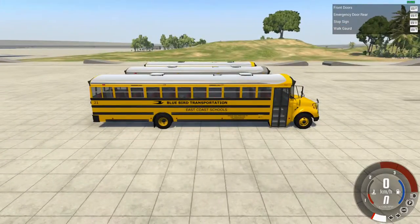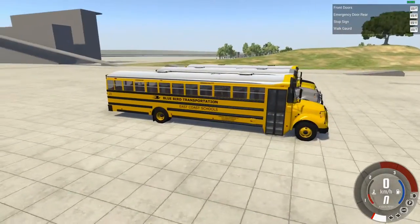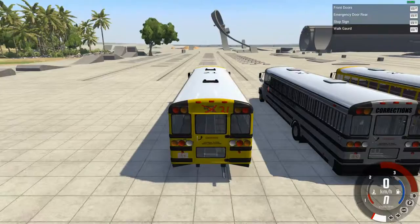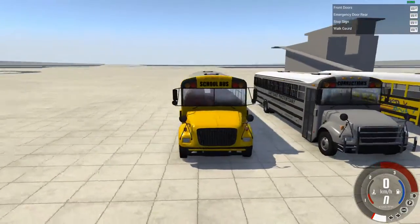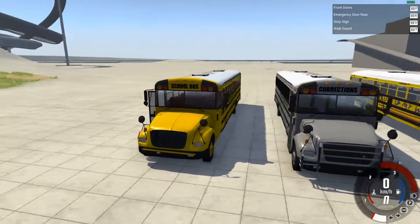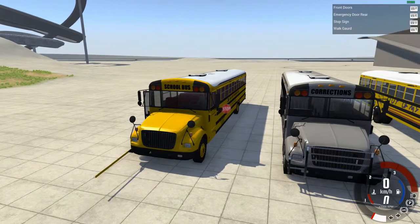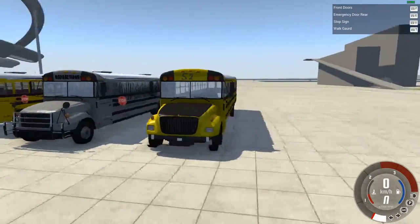Welcome to another BeamNG Drive episode. We have school buses — Bluebird transport. There's a main school bus, a prison corrections bus in the middle, and a derby bus. We're going to do some testing and crashing. There are different functionalities: you can open the front door, the rear door, do a walking guard, and the stop sign — and I believe you can do that on all buses except the derby one, because it doesn't have half the stuff.